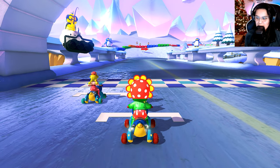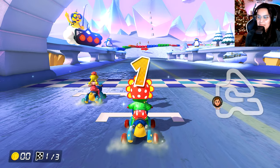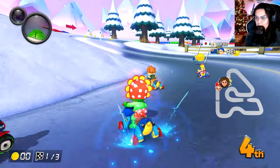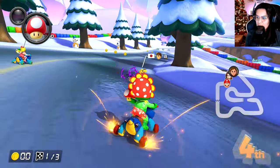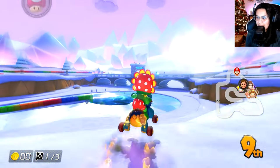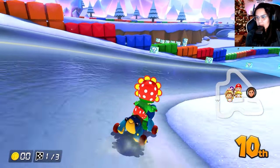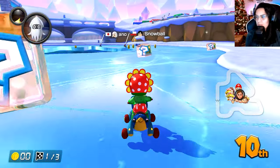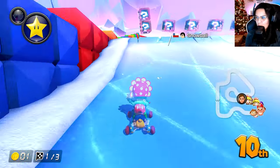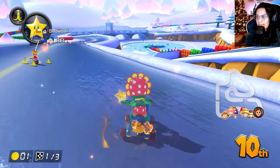Snowland with the Petey Piranha suit. This is actually a really funny suit — look at it. It's his butt, it's just showing. I'll stop being silly. I've always wanted to do the shortcut, but that's unfortunate. I'll just chill in 10th. A ghost? Sure, why not? The ghost stealing a banana peel is definitely my luck.